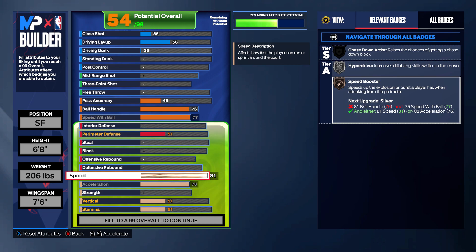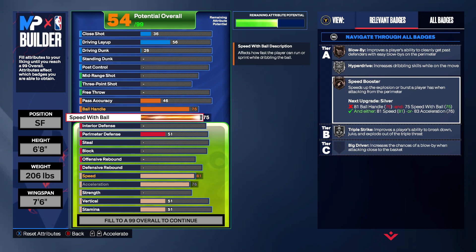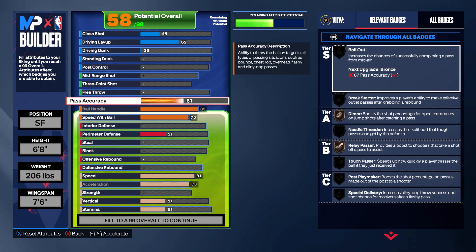The silver speed booster is going to be huge here. You get to 82 speed, but you have to make sure you have an 81 ball handle. You only need a 75 speed with ball for a silver speed booster — keep that in mind. There's no bonus to going 77. 2K Labs and TwoSet both did a test on speed with ball, and speed with ball is not speed — we got the silver, we're good.